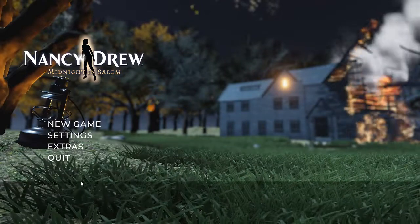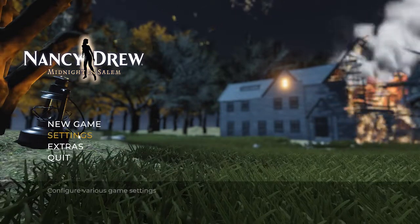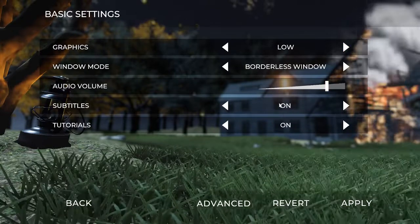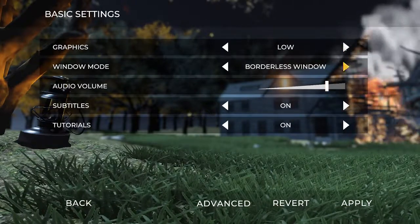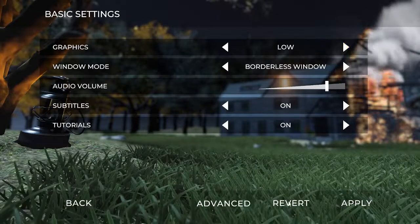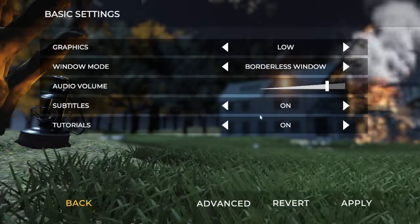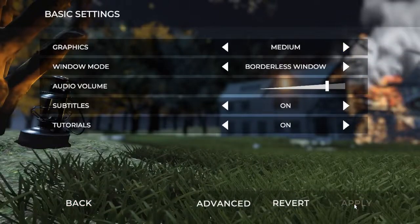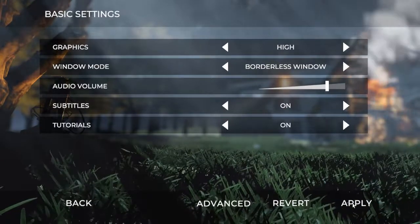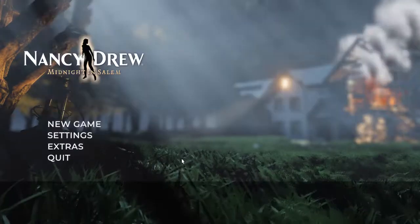One of my first impressions is that we have this real interesting bar on the bottom here and a lot of grass going on and some fire in the background. My graphics are on low — audio volume, subtitles, tutorials, window mode. What happens if I were to increase the graphics? I know some people have been having issues with the graphics. I might just leave them on low just so I know I won't have any problems. Medium — oh my, that makes a big difference, but I don't know if my computer will be able to run it. And then high graphics — okay, let's give it a try. We'll try it on high.